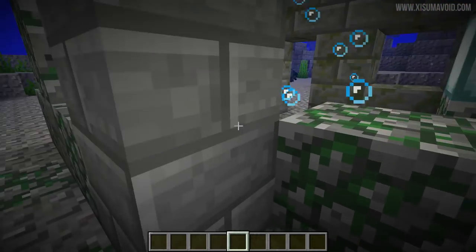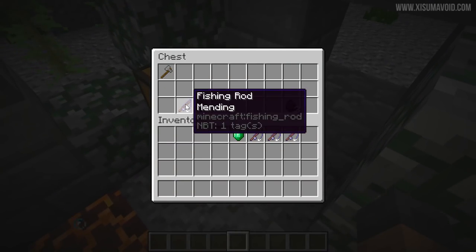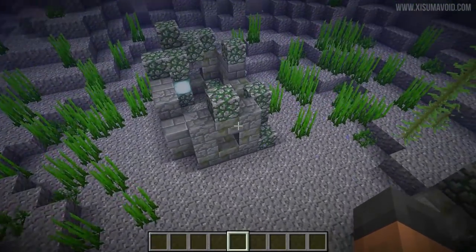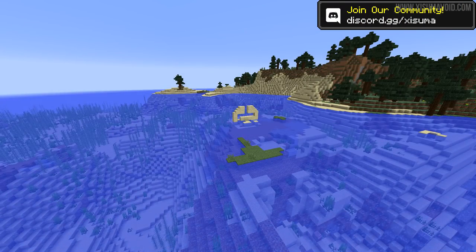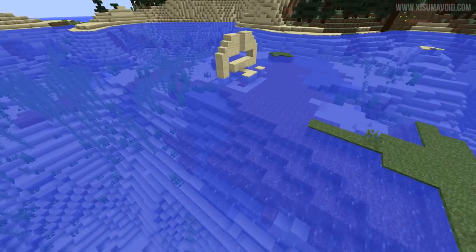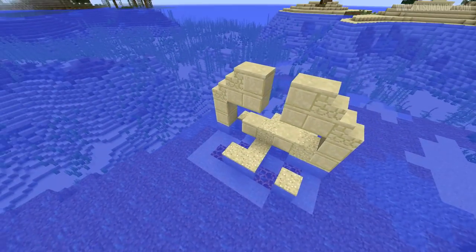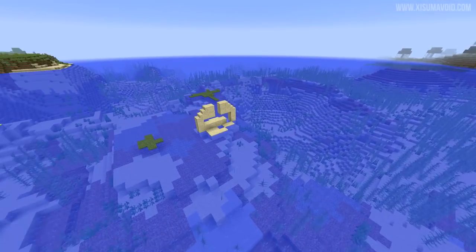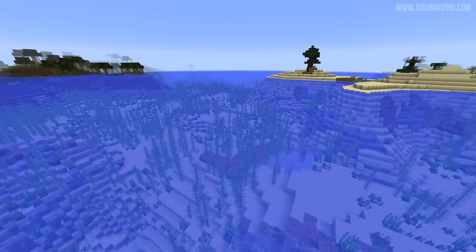I reckon that treasure is going to be the trident. And when they add dolphins, I think what you'll be able to do is ride the dolphins, or the dolphins will take you to these locations to find the treasure. Also, a mending fishing rod is a pretty cool reward to find, especially if you want to use it in a fishing farm. Another thing to mention about these ruins is that they can be partially submerged - above and below the water - like this one right here.